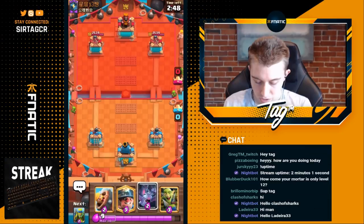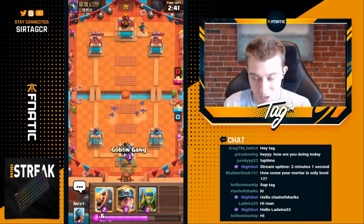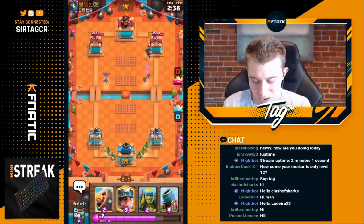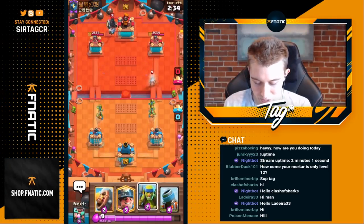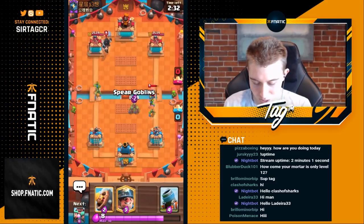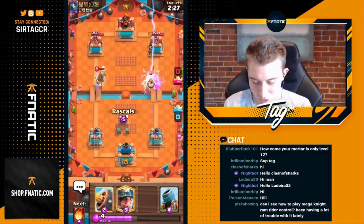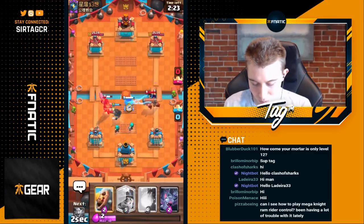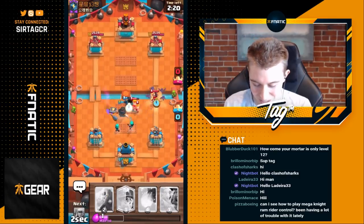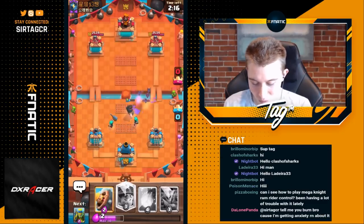We kick off the next game with bats in the back. This guy is going to end up going in for a bandit — when we see bandit we're thinking pekka, and if it's pekka we have a pretty good matchup advantage. He's got dark prince so it's going to be slightly worse for us. They end up having royal ghost — a little bit easier in this matchup. The dark prince is actually going to be a little bit better for him here but still not going to be that great overall.